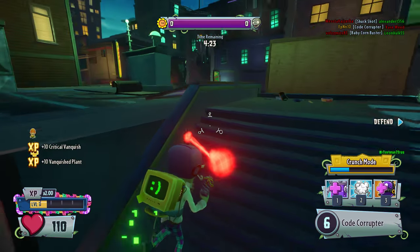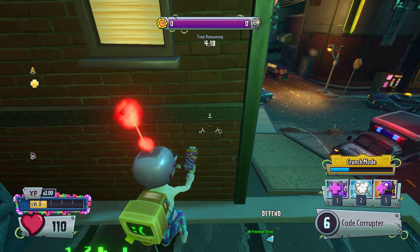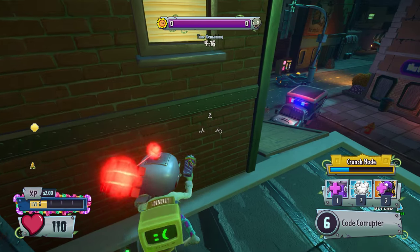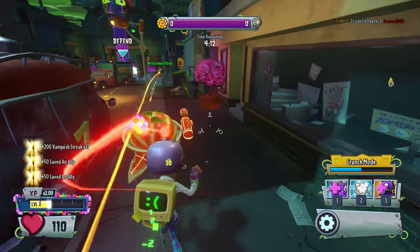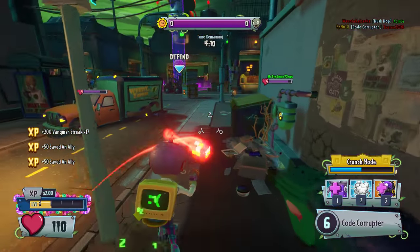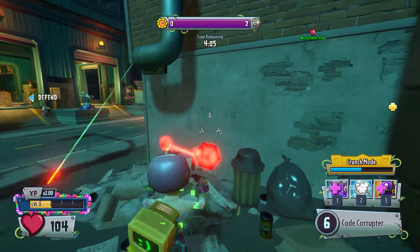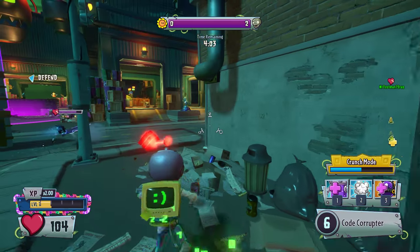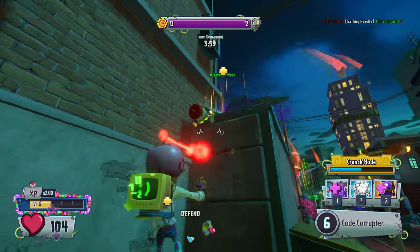My meter's 30% full — pretty happy about that. You always want to be sneaky with scientists. Now my meter's 50% full — that's pretty much the way to play him. He does 50 damage, which is very nice. You could three-shot Colonel Korn and four-shot Citrons. It's very amazing.